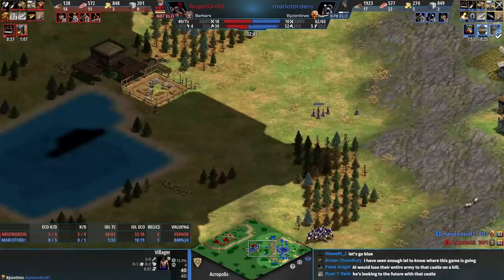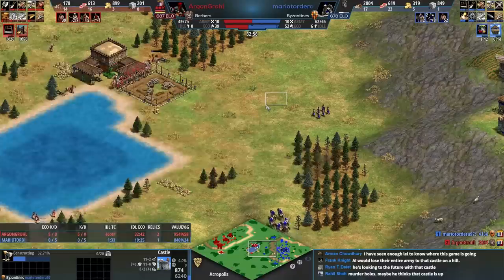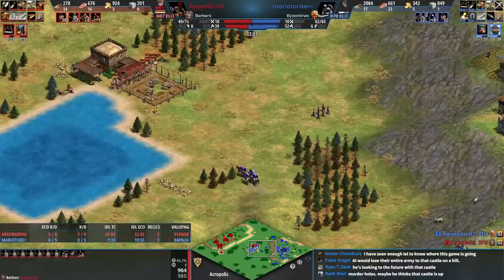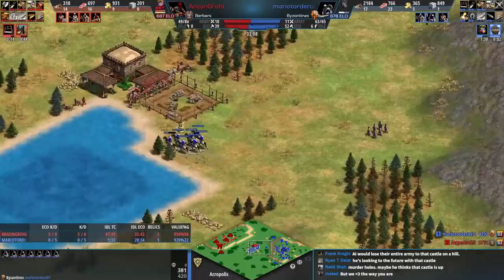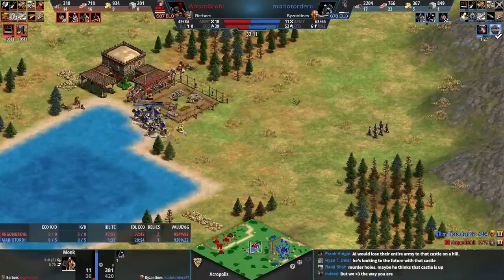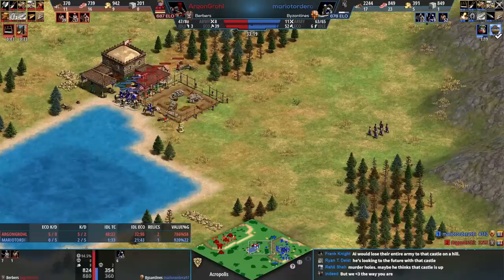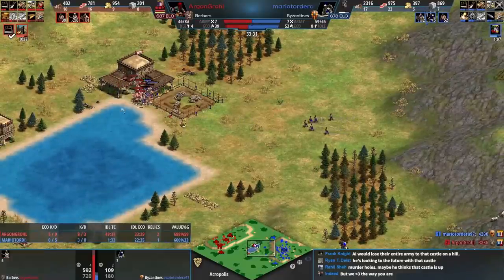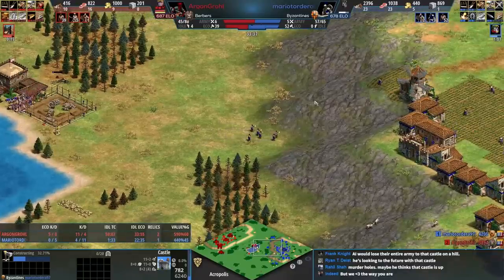He's clearly waiting — he got murder holes. I think he's going to go in and fight and then try to finish it. Did red click the castle? Okay, now red clicked the units. Red will clear up this fight no problem. Nope — okay, so blue realizes it's a nope.